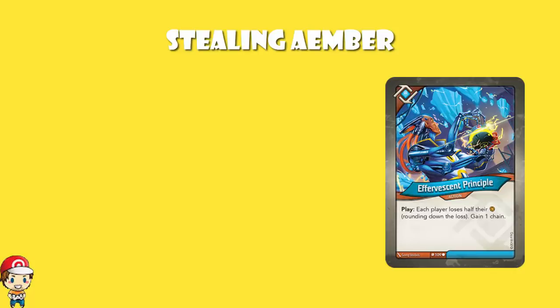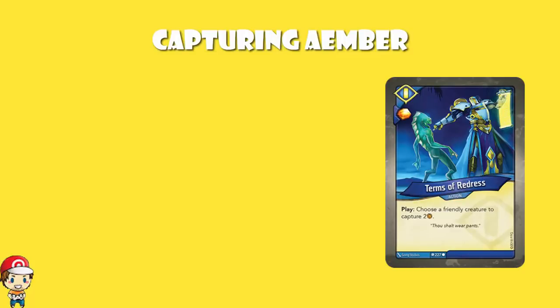The Sanctum cards don't really have stealing Ember per se, but we've got a couple of ways of capturing Ember. There are two copies of Terms of Redress — you get the Ember bonus, and a friendly creature captures two Ember. When you capture, you take the Ember away from your opponent and put it on the creature that captures. The rule is that when a creature with captured Ember leaves play, the Ember goes back to the other player. But that doesn't matter, because you just want to stop them forging. They might get it back the very next turn, but they also might not be able to afford a key on that turn.